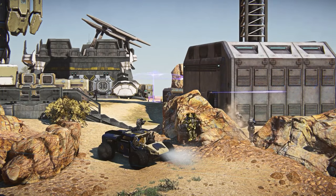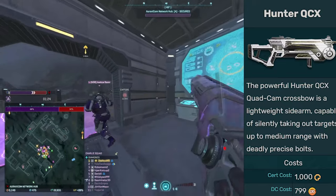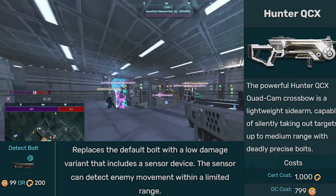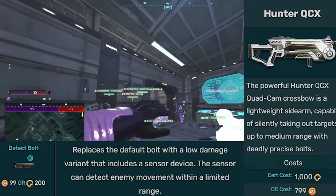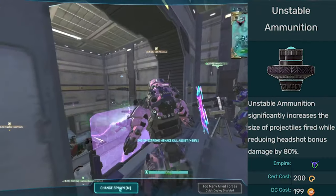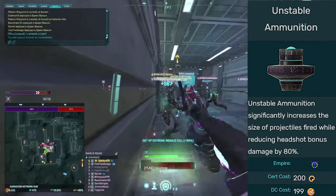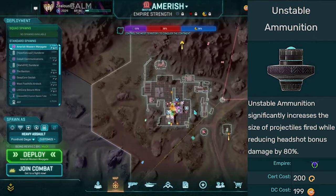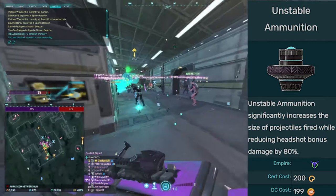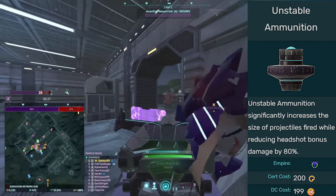There are also unique attachments for unique guns. For example, instead of a pistol you can run a crossbow, which lets you use detection darts. These give you detection even on classes like engineer, but the detection only lasts seven seconds despite the description saying 12 seconds — a bug that hasn't been fixed as far as I know. There is also unstable ammunition, found on many Vanu weapons. It negates headshot bonus damage, making head hits deal the same as body shots, but the bullet profile is larger, making opponents easier to hit. Some players consider it underrated, and using it with laser sight and short barrel is something they enjoy — worth trying out.